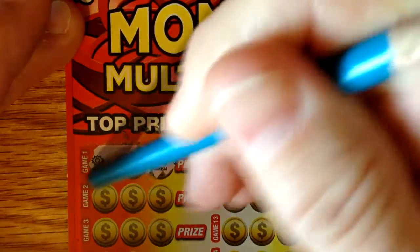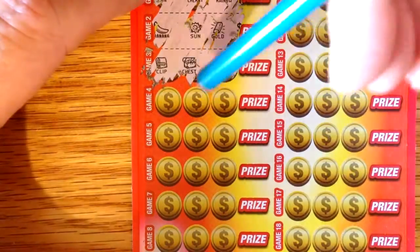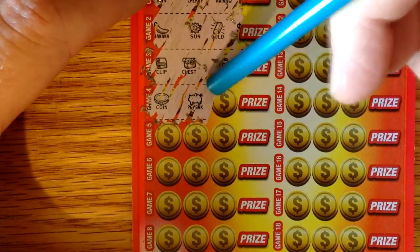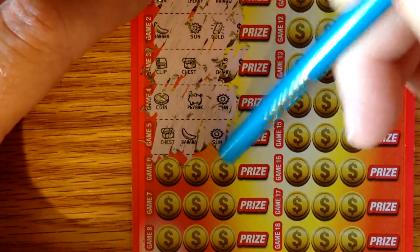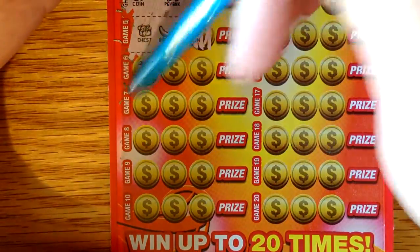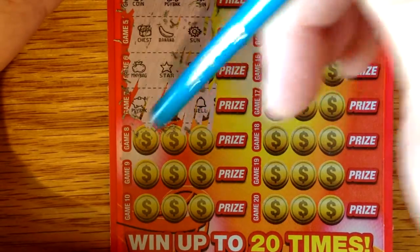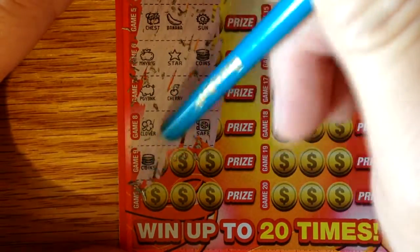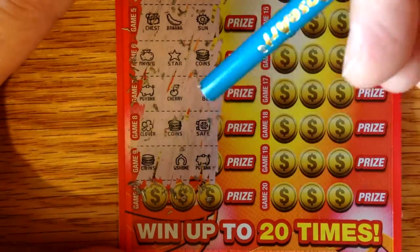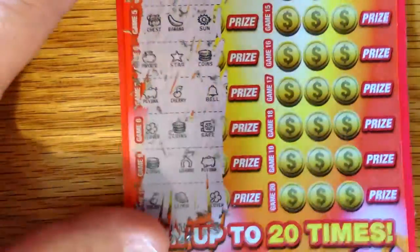Sun, Cherry, Rainbow, Banana, Sun, Gold, Clip, Chest, Cherry, Coin, Feetbank, Sun, Chest, Banana, Sun. Let's see — Mini Bag, Star, Coin, Piggy Bank, Cherry, Bell, Clover, Coin, Coin, Safe, Coins, Wishbone, Piggy Bank, Cherry, Lemon, Clover. Let's go to the next side here.